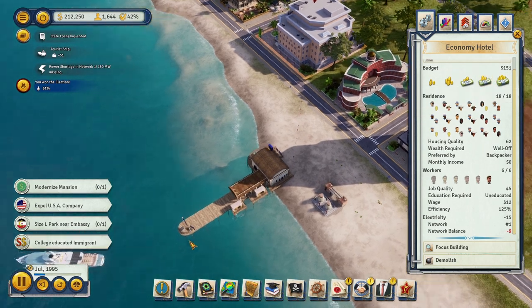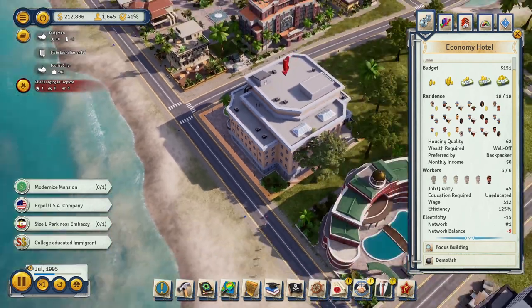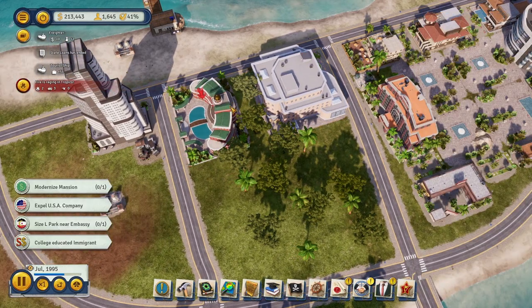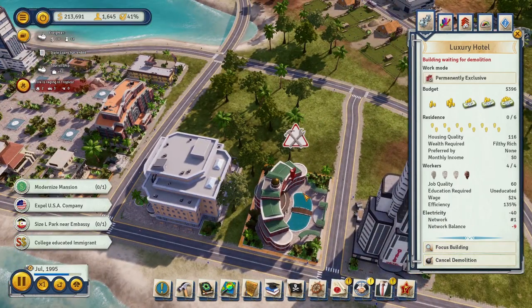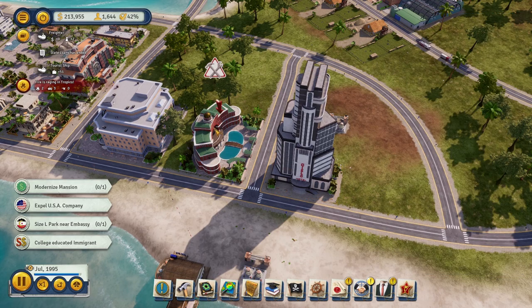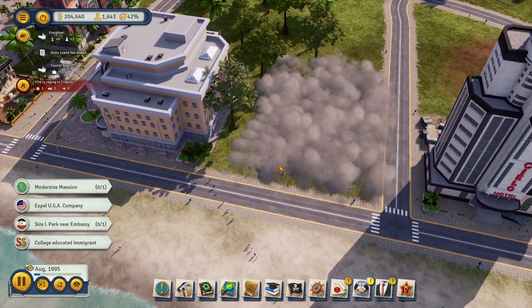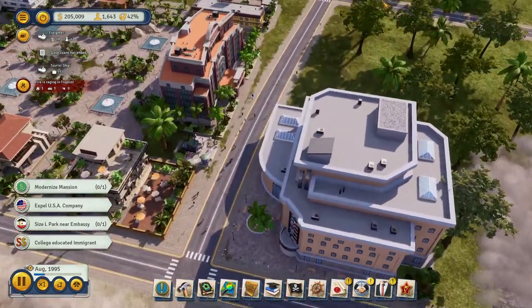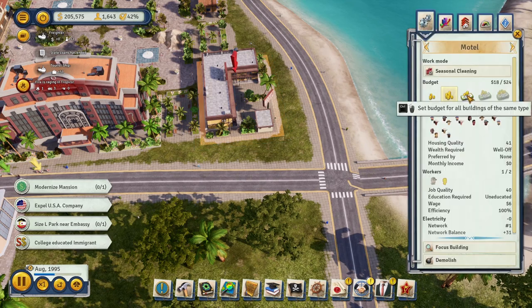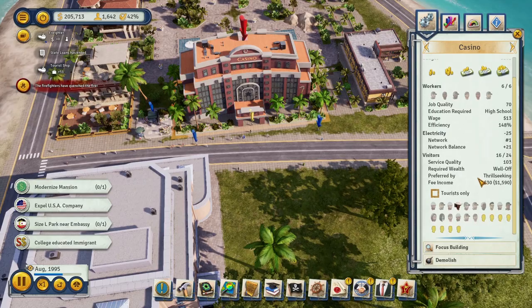The tourists are heading to the metro station instead of the hotels. At least the motel got filled up. You live and you learn. I'm going to demolish the luxury hotel for now — I just lost the construction money but I'm not going to keep pouring $400 a month into it. Our economy is only good right now because I micromanaged the hell out of it. Let's raise budgets across almost all buildings and go ahead and get another economy hotel.